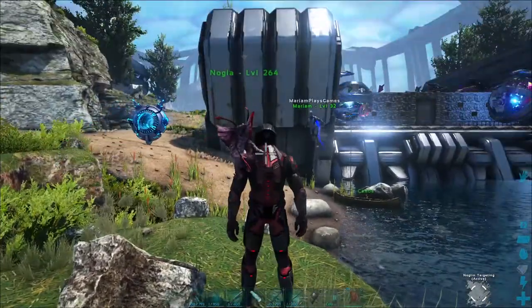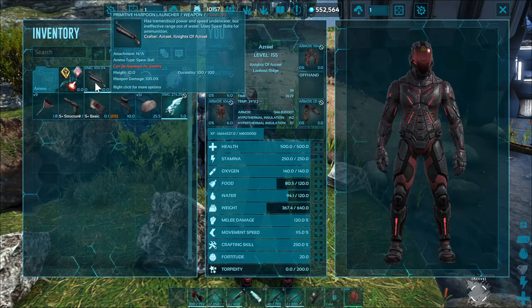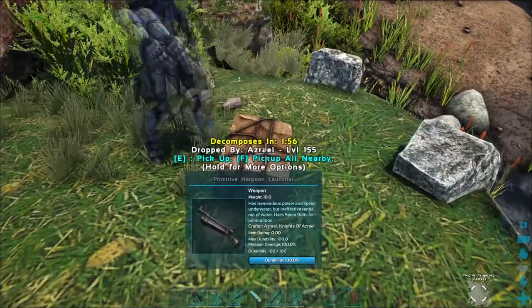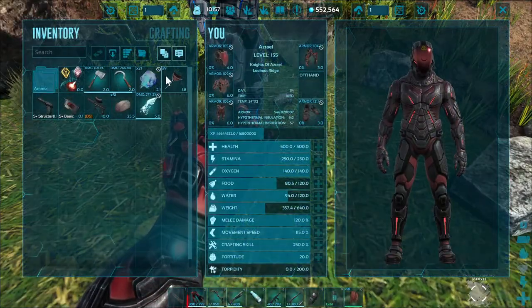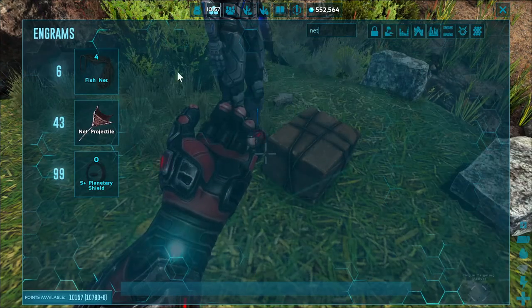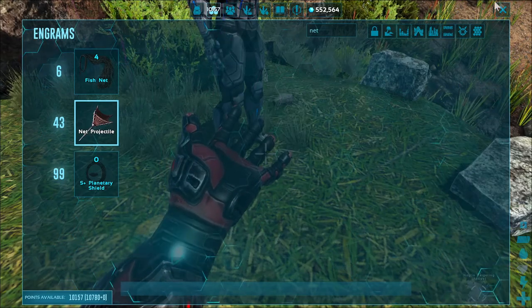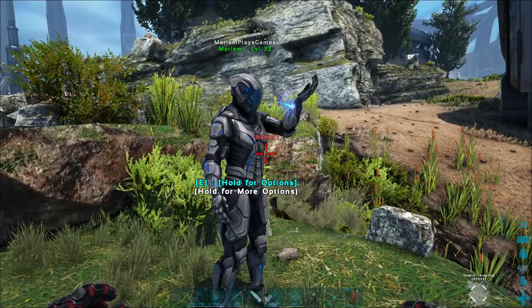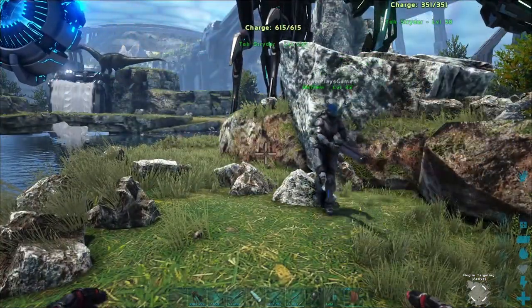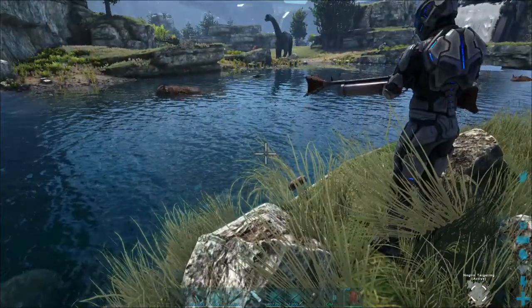All right baby, we're gonna be testing out the net projectile. So what it is, babe — it's the harpoon gun, right? You make the harpoon gun from the crafting bench. You see the harpoon gun, and then you make the net projectiles. It doesn't require a lot to make — it takes about 180 fiber, 12 metal, and 4 polymers. So that's pretty not that bad. But yeah, the thing baby — it can only shoot medium to small dinos. Do not try to do it on large dinos like a rex, a giga, or a wyvern. It will not work — I tried already.